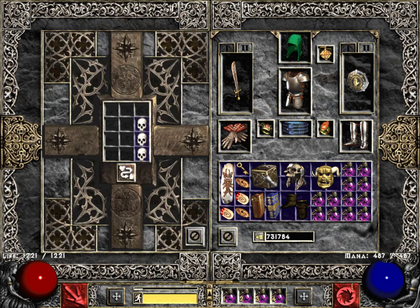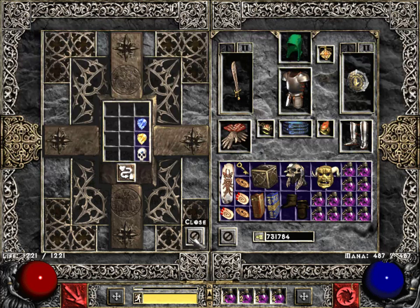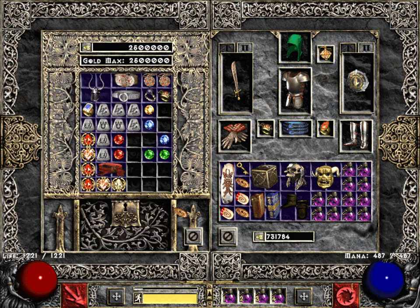This is going to create some space here — there's a Perfect Skull. I can now put in the Perfect Topaz and the Perfect Sapphire, and the charm, and re-roll the charm to get that. If nothing else, that will at least give us some space.